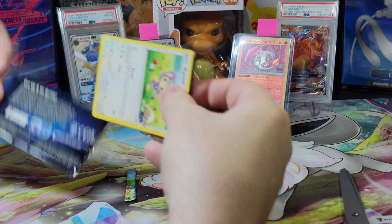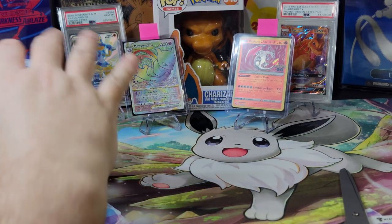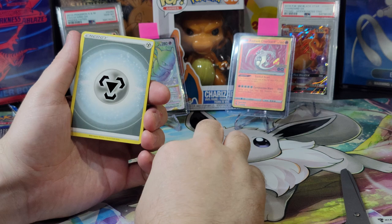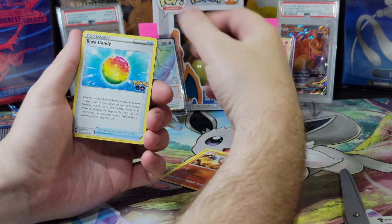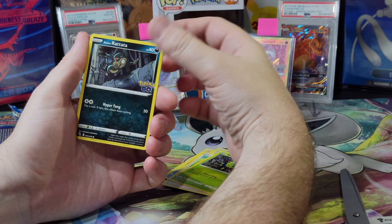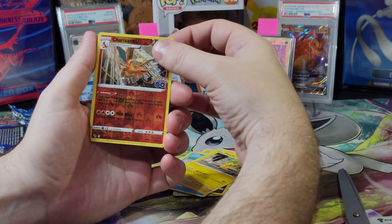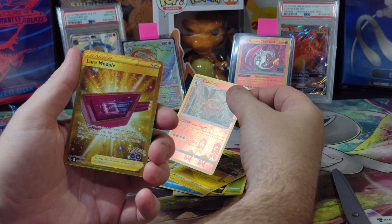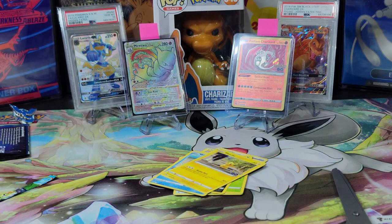Let's get another Charizard — this pack has a string, I think it's just from the opening. What do you think we're gonna get? After those pulls, nothing — I think it's gonna be an error pack. Okay: steel energy, Charmeleon, Rare Candy, Wartortle, Aipom, Spinarak, Rattata, Wimpod, Pikachu... and a Gold Lure Module! We have the other one too — this pack is just wow. This is the best box we've ever opened, it's not even close. Gold, Rainbow, Radiant Charizard — and the reverse holo is amazing too.